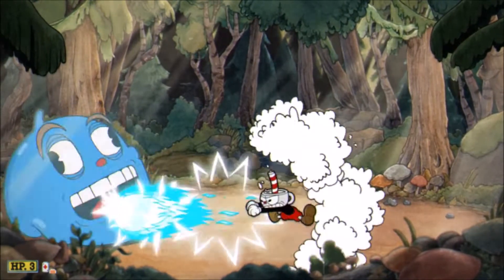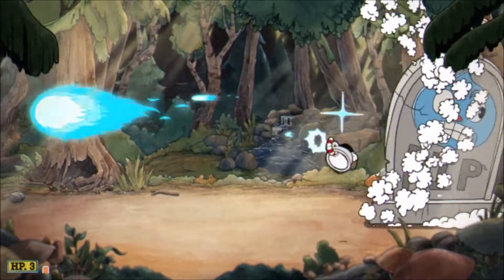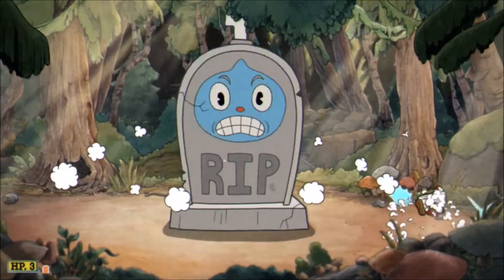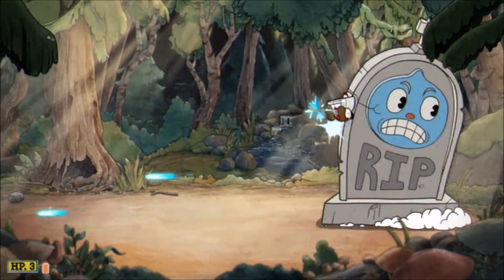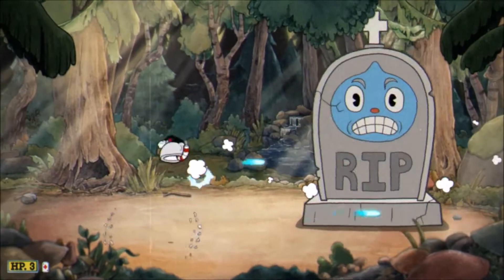In the final phase of this fight, the slime will turn into a tombstone that runs around in the background until he's ready to hit you. Simply jump and shoot at it, and then when he stands still in preparation to attack, use your dash to dodge it. Just keep unloading your pea shooter and specials on him to finish him off and end the fight.